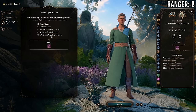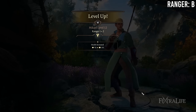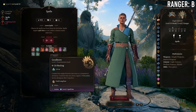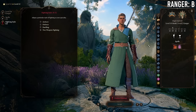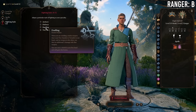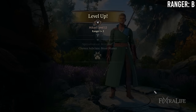At 10 Monk / 2 Ranger you pick up a Fighting Style, some ranger spells, and spell slots, in exchange for losing a monk subclass feature. Fighting Style is always good, utility from ranger is good, and this is probably a wash depending on what subclass feature you're losing — but generally it's probably better than not taking it.